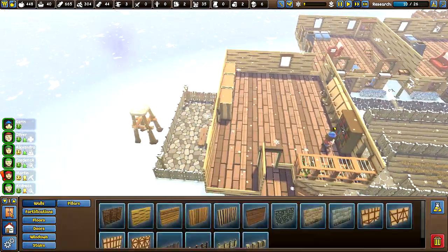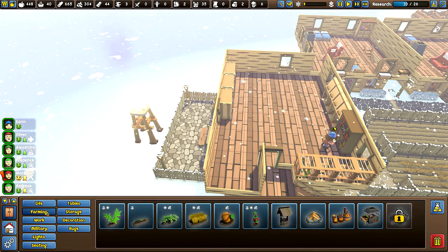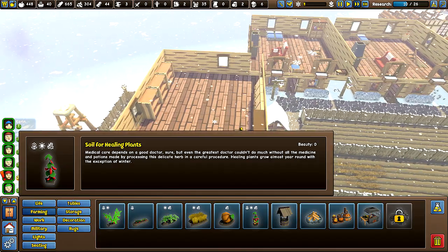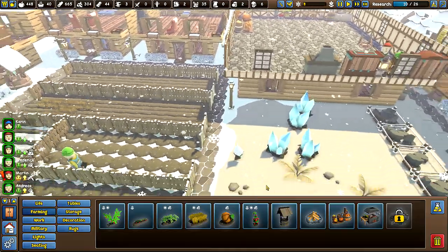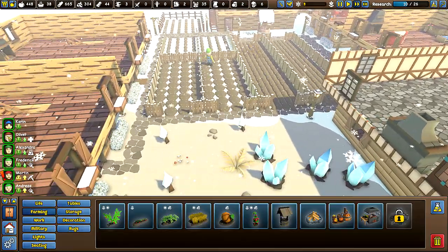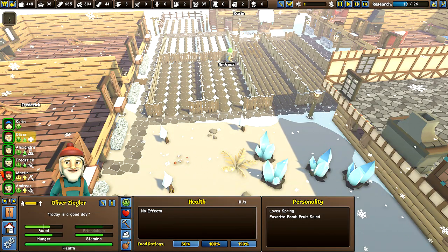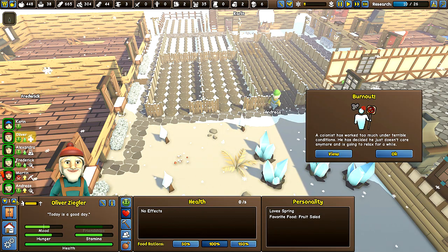Let me see what else we can actually build here if there's anything else we can build. We need to get soil for healing plants. So that's what we're going to want to do — actually over here was the plan. So Oliver, I want you to remove that. And remove that. And then we're going to get some stuff down.